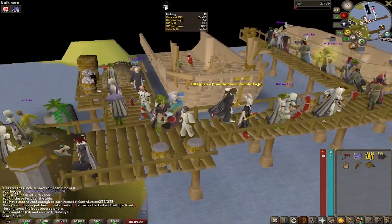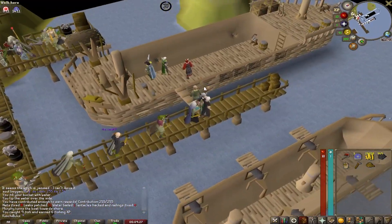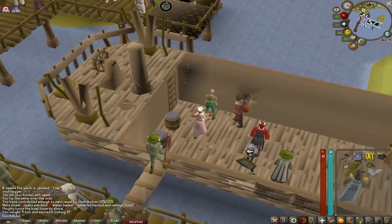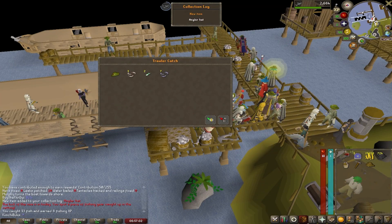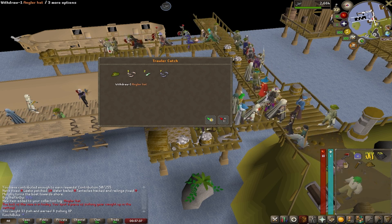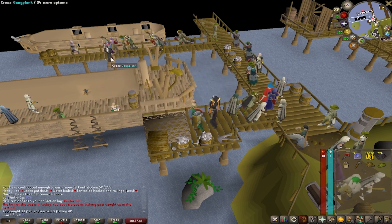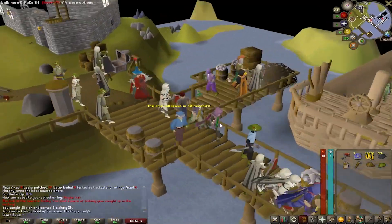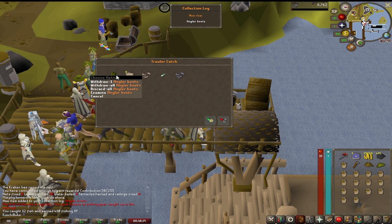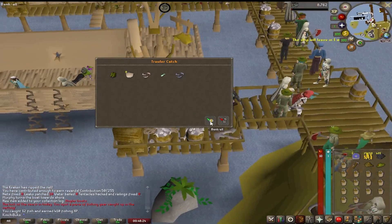I'm just here for the outfit and then we're done with Fishing Trawler. Finally got my first drop on the 31st run, so I banked the rest and now just need three more pieces. Then we got the Angler boots — that's two items down — and this was run number 59.